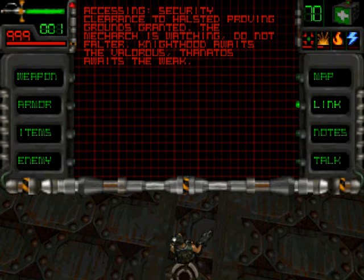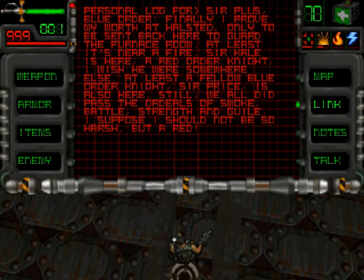You might not know what Halstead Proving Grounds is. It was actually referred to in another note — by Sirplus — which says: 'Yes, finally I proved my worth at Halstead only to be sent back here.' So apparently in order to be accepted into the order of the Mech Knights you have to pass some test, and now we've got the code to access that area. The problem is I have no idea where Halstead Proving Grounds actually is.